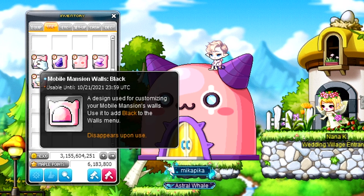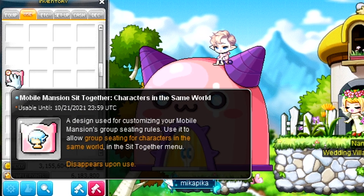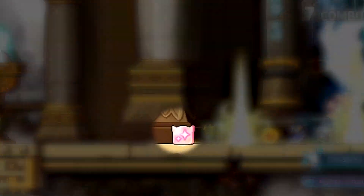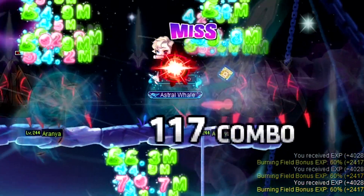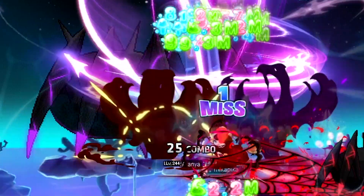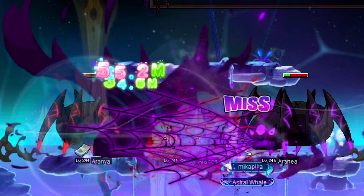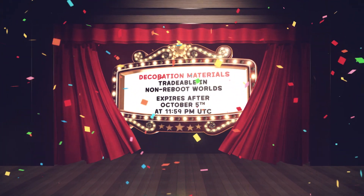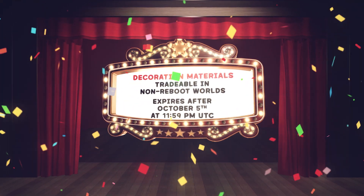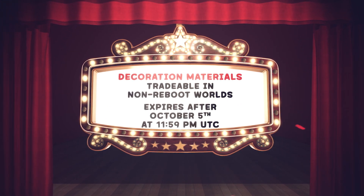Personalize your chair by obtaining different decoration materials from participating in a variety of content. Bosses will drop doors, marks, and windows. Monsters near your level will drop walls, horns, cheeks, and roof decor. Lastly, Elite Monsters and Elite Champions will drop Pink Bean Toy and Sit Together. The decoration materials are tradable in non-reboot worlds and expire after October 5th at 11:59pm UTC.